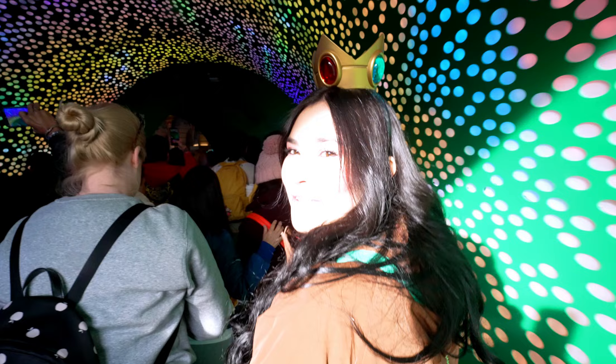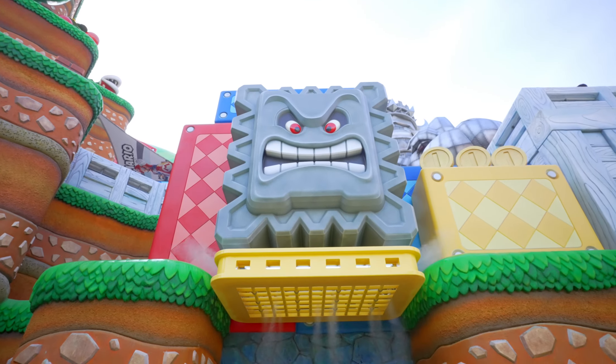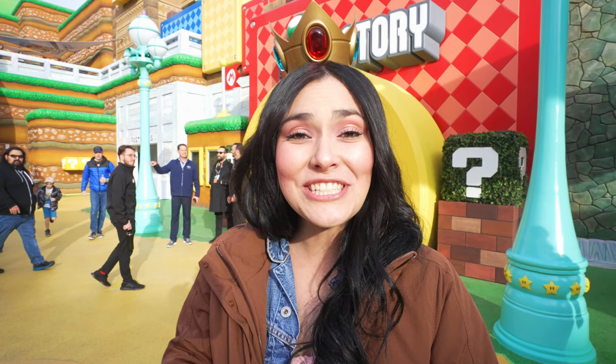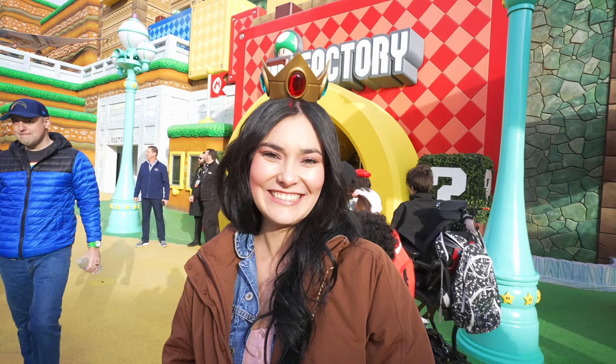We're finally inside. First things first, we're going to head into the 1UP Factory because we're going to get a power band. I need to get one so I can start racking up all these points. You got to add up all these points. We're going to be playing some games. It's going to be a fun field day.